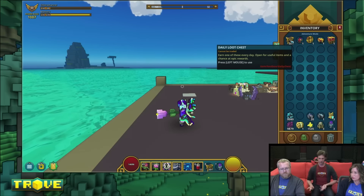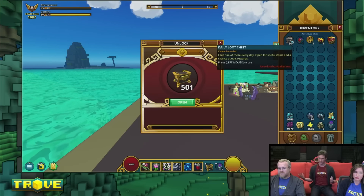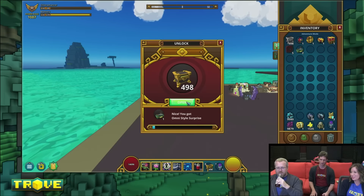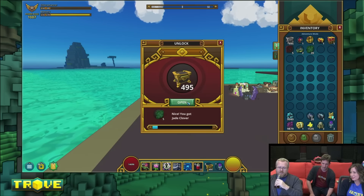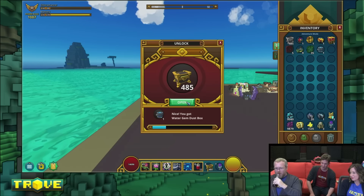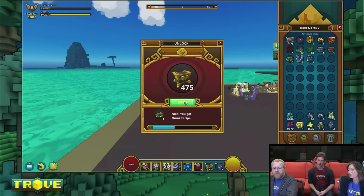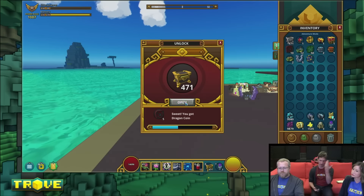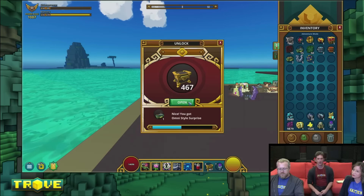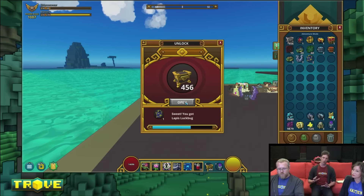First up is the daily loot chest. These are a once-a-day thing — you log in and you can get your boost. You can get boosters, dragon coins, omni boxes (meaning omni styles and recipes), and rare results. This is only what we've seen so far — not all the loot confirmed. For rare rewards, they showed off a patron pass on stream. They also said you can get 9th lives through these chests.